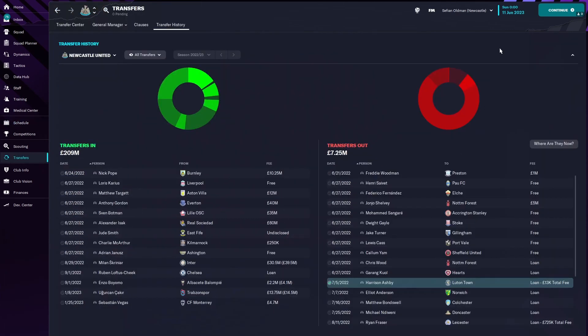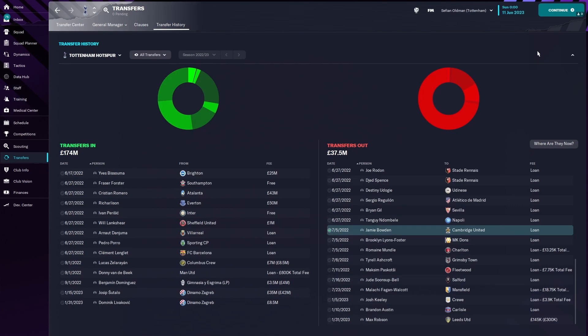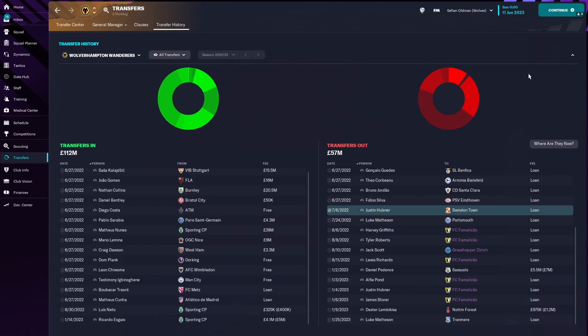Transfers for Newcastle — nothing really big that we haven't seen before. Scrinier, Loftus-Cheek, Boyomo, and Chakir in Vegas. Vegas we get every now and again from CF Monterrey for 4.7 million. Tottenham, same pretty much: Vandebeek, Benjamin Dominguez, Srutalo, and Ljivakovic — we've definitely seen before. Same story with Wolves: Neto and Escaio from Sporting. You do have Daniel Potence to Sassuolo for 5.5.